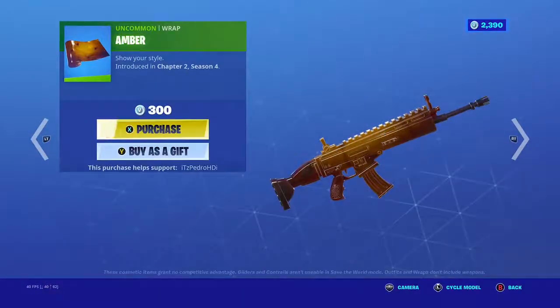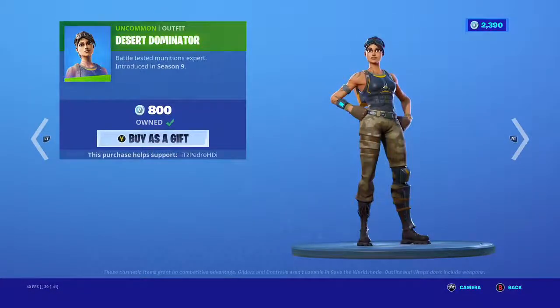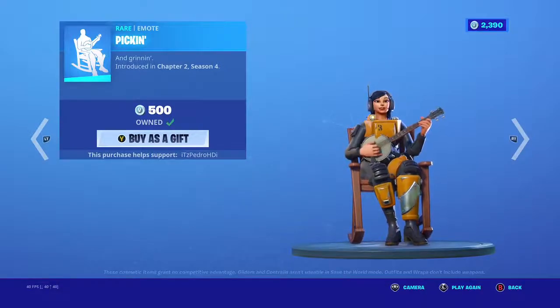Safari — very nice skin here. So Safari, Desert Dominator, Amber as well. Emo — very nice here.